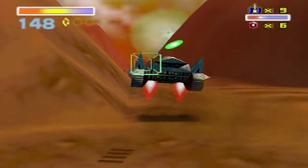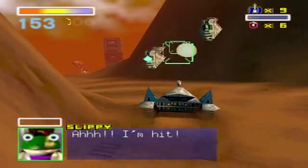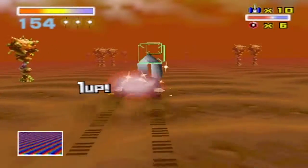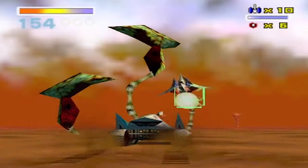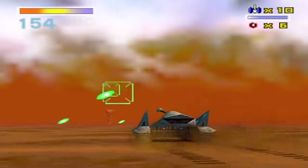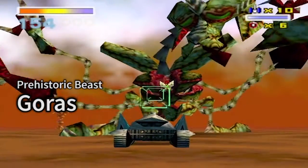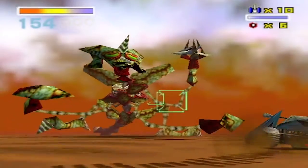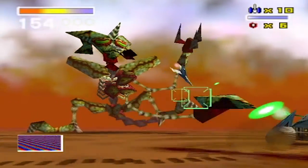But we're nearing the end of the level. Take out these lasers. There he is! Take out these plants to get a silver ring to replenish your shield. And it also serves as a defense system for the planet as well.